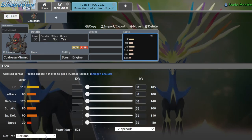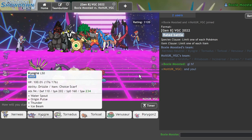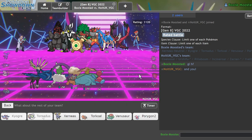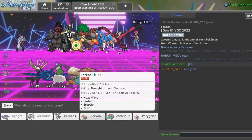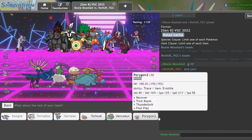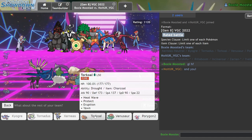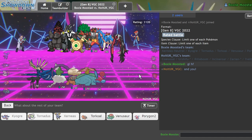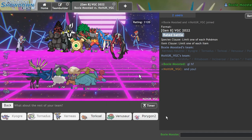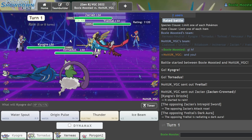I can never remember Calyrex-Ice speed tiers so let me do this real quick. Worst case scenario timid — 90 times 4 is 360 — I'm definitely faster than 360 with this thing. So I'll lead off the way I want to. I'll bring Xerneas in the back just because I want to make it work. As my last mon — do I go Torkoal? Torkoal could be fine but it's only going to inhibit my Kyogre, so I think I'll go P2. Okay, I'm actually pretty happy with this.